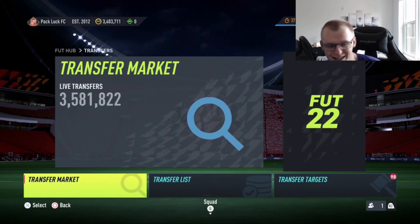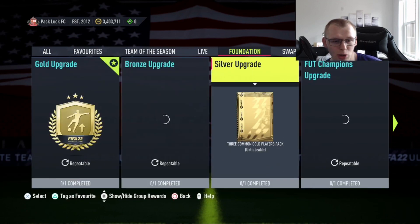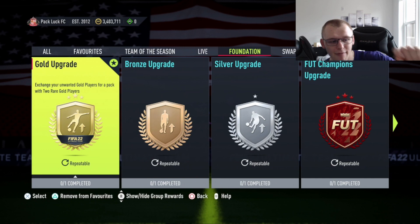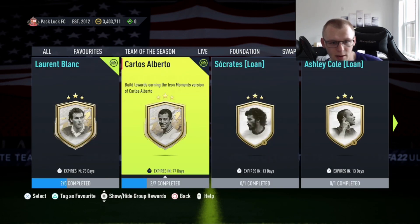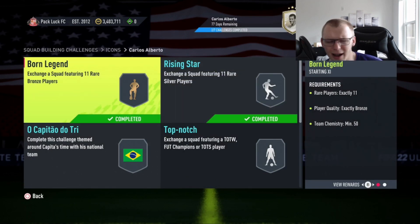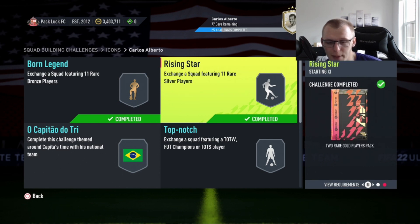Also, if you take those common golds and don't want to buy rare golds, you can go to Foundations again and do the gold upgrade — put 11 common golds in and get yourself two rare gold players. Another place to look for rare golds is the icon teams. The first two challenges need a full rare bronze team and a full rare silver team with 50 chem respectively, and each gives you a two rare gold players pack — both tradable. If you haven't done this before, go through every single icon available and do both of these. You'll get four rare golds per icon and that adds up quickly. Who knows, you might pack something crazy.